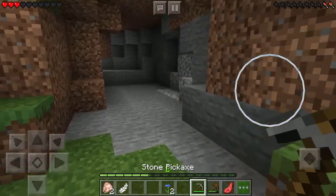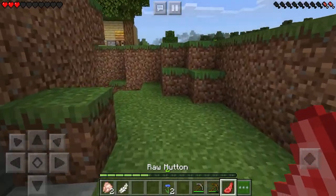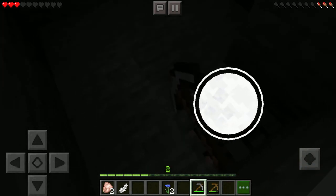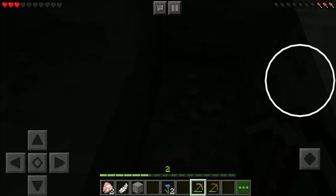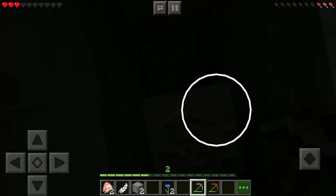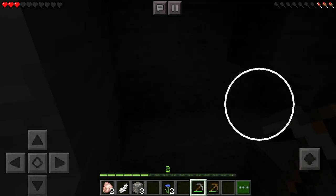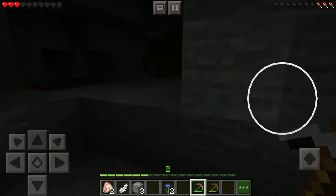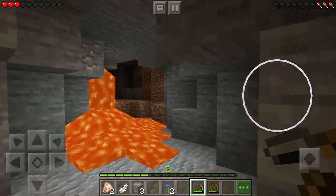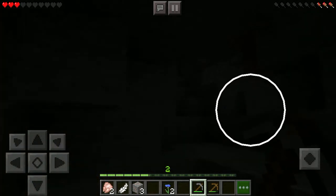Maybe I can find some coal. Doesn't look like it in this cave, but there is another cave. Iron, iron — always useful. More iron please, thank you, kind of hard to see. This is iron. I think that's all. Yeah, I think so. I'm going down here. Beautiful. I'm not even going to deal with that right now — as long as I don't have to. Some other time.